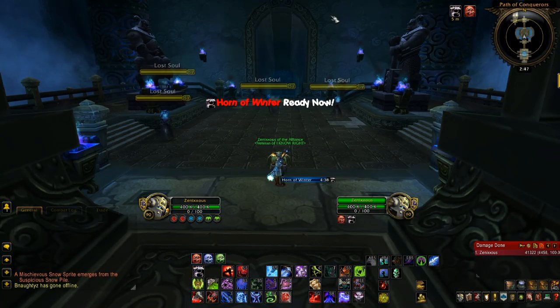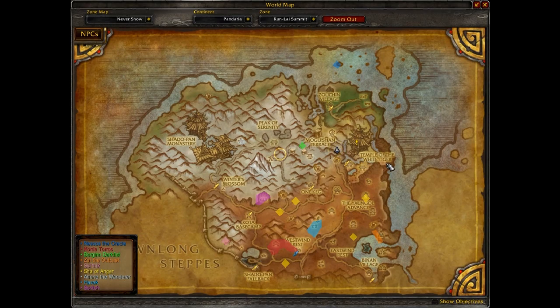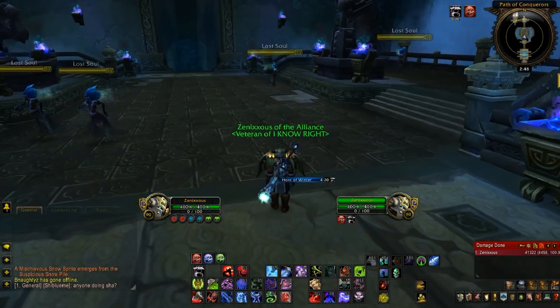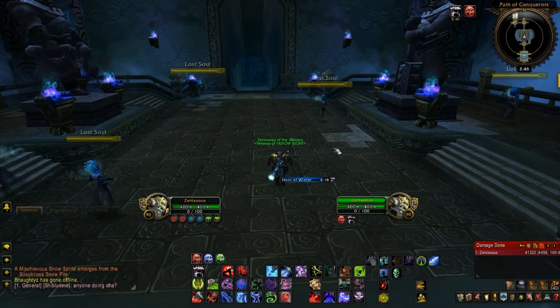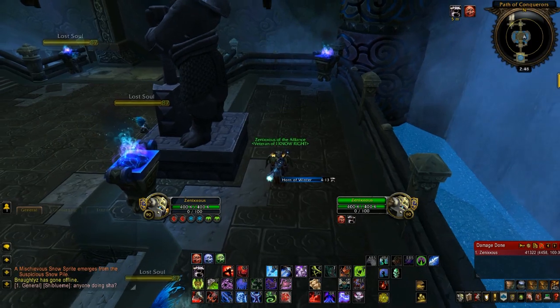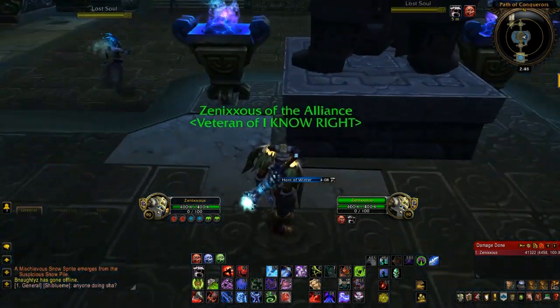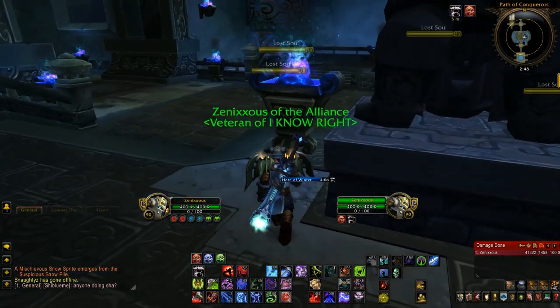Here's the 21st Pandaren item, in Kun-Lai Summit — west of Temple of the White Tiger, in a cave right where my cursor is. Walk inside and go straight until you see some mobs called Lost Souls. Take a right and come over here behind this statue. It's going to be some kind of tablet leaning up against it — just loot it and get your experience and your item.